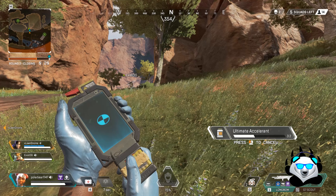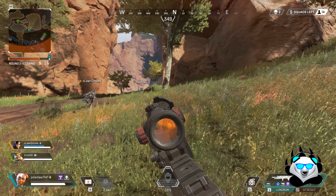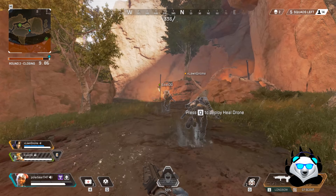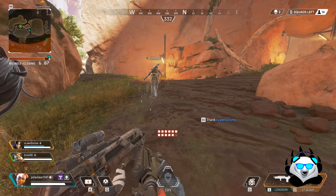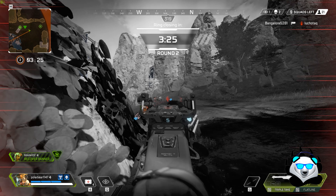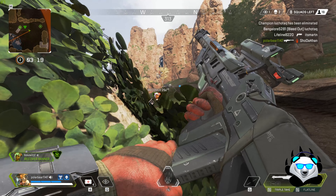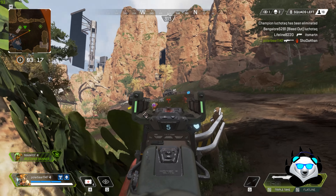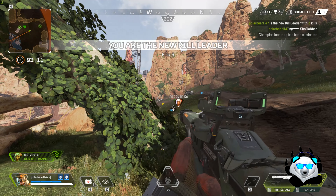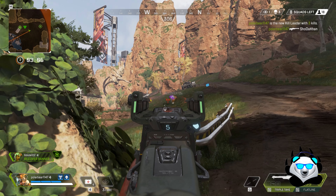For weapons, heavy guns are definitely the best to use. Any sniper rifle can two-shot you, especially with full health, so you need to stay topped up. If you have a heavy gun or a sniper rifle, those are your preferred loadouts. SMGs I didn't have much luck with for actually getting kills, and pistols — forget about it. You really need a heavy gun or sniper to drop bodies.